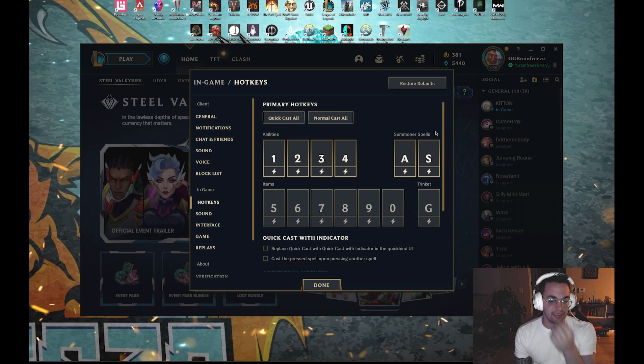Here's an interesting change I have. I changed my summoner spells to A and S — I suggest you do the same, and I'll tell you why. F and D are the usual flash and heal summoner spell locations, but those are on your two dominant fingers, your index and your middle. Your summoner spells are on like five-minute cooldowns, so you're not getting a lot of value out of your most dominant fingers. So I move those back to A and S — my pinky finger and my ring finger.